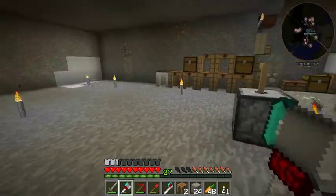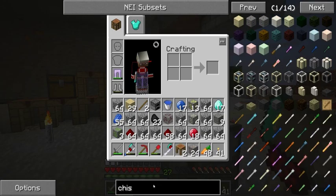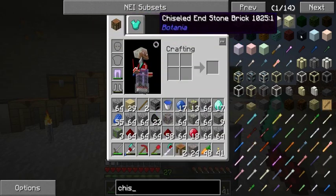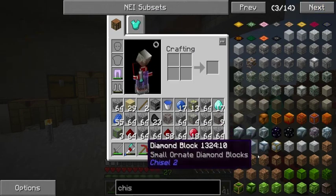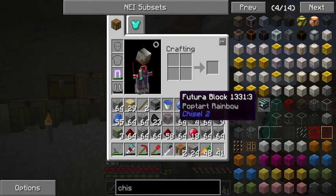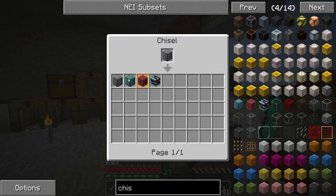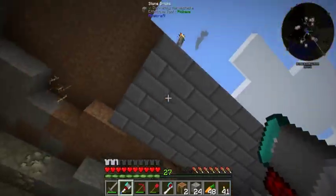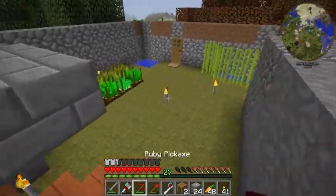I want to get into using the chisel - I don't know if it's called chisel or carpenter's blocks - but I've never used any of these chiseled tools to make different decorative things. I wouldn't mind kind of decorating this base and making it look a little better. I've got to finish this out - basically I'm gonna fix this so mobs won't drop down on top of me. Let me go show you the axe.